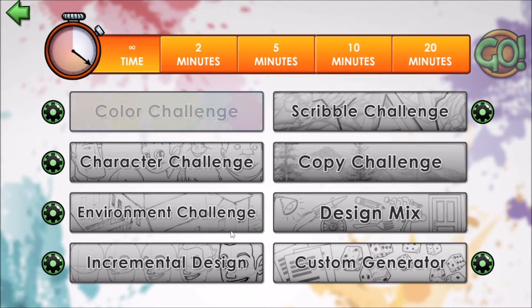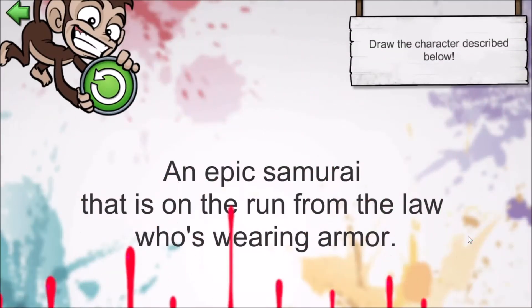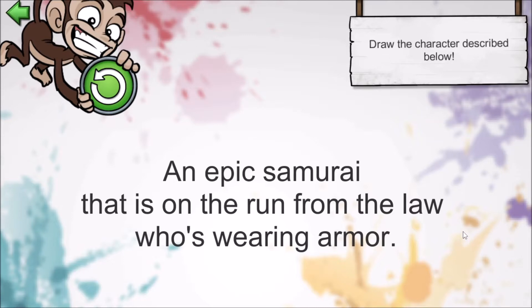Let's do the character challenge today. I'm going to do an infinite time this time, and let's see what we get. We got an epic samurai that is on the run from the law who's wearing armor — that's all fitting. I'll go ahead and get started with this prompt.